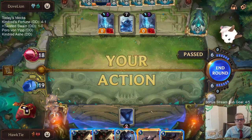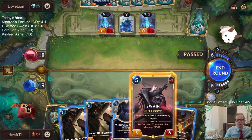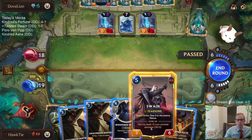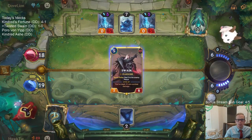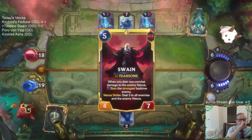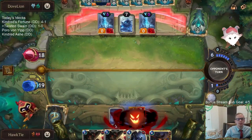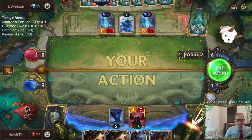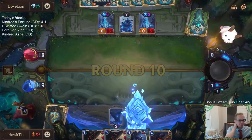I was more worried about Ruination than Vengeance - that's why I didn't play Swain before attacking. Yeah, they could have another Lissandra, which means we'd probably lose. There are a lot of cards that could beat me here. I'm trying my best.